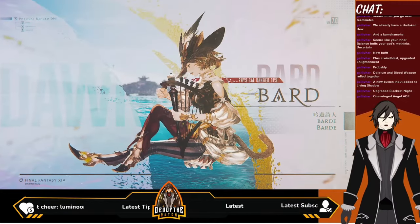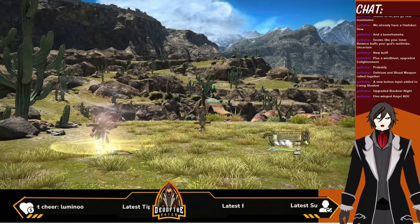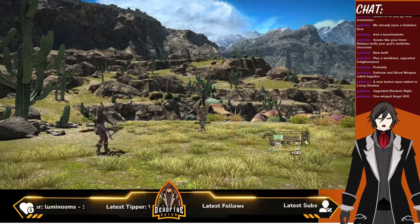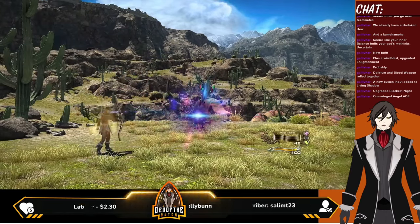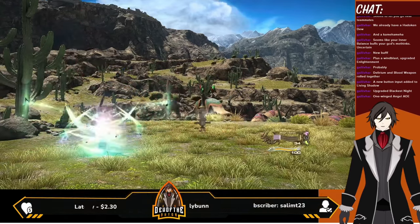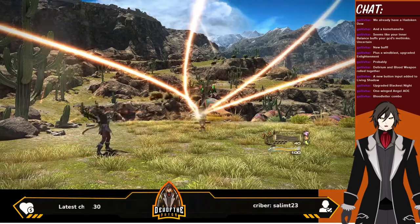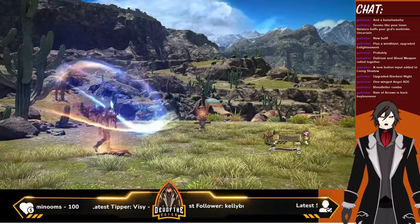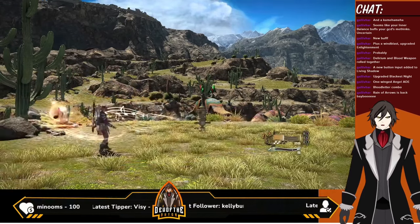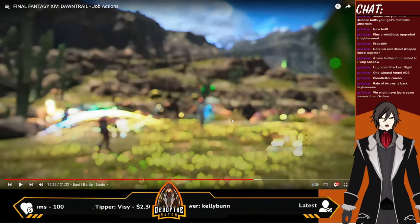Okay, Bard — I've only gotten to like level 33 or something with Bard so I have no idea, I can give no input here. Okay, I'm still seeing some of the same moves I saw from the Endwalker job actions. Has our gauge changed again? No, that bar was already there. Blood Litter combo — I haven't unlocked everything yet. Train of Arrows is back baby! Again I'm completely unfamiliar with Bard — I said level 33, so I'm only like three levels into actual Bard.